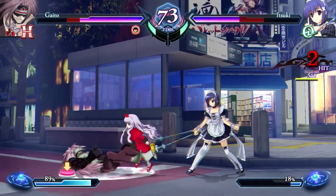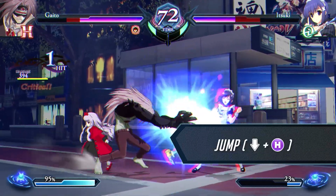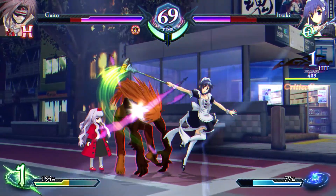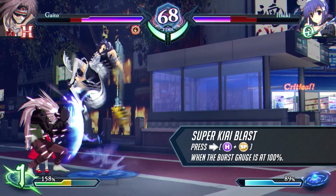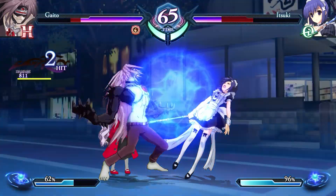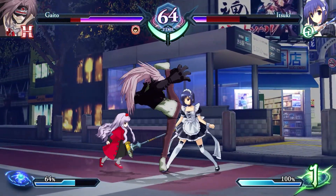It is also recommended to try jump plus down and heavy attack after high jumping from close range. If the opponent takes the offensive, use super ki blast to push them back. This move is a relatively low risk, higher return EX special attack.